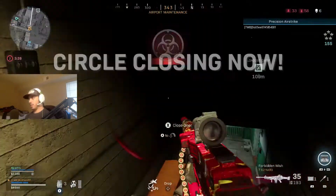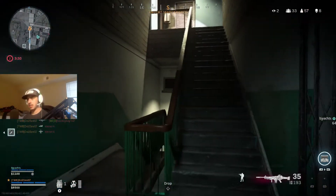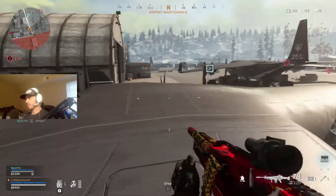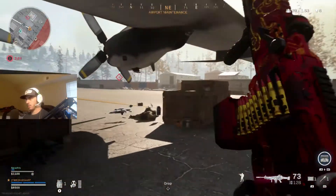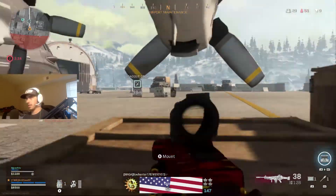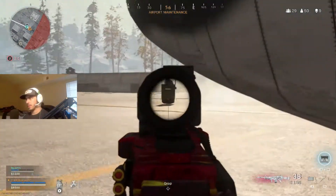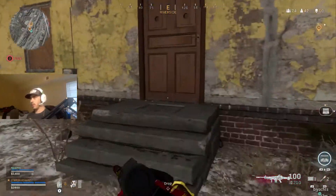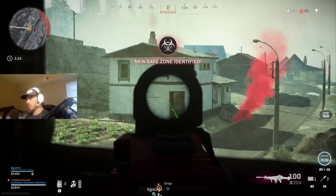Stop shooting at me, other team! I got those motherfuckers camping in that building. They're shooting at me — they're in the middle of the field. I just got a riot shield. Shoot him! He's got a riot shield. I killed his teammate. All you got to do is shoot him in the back — he can't block both of us. He's dead. Somebody just got bought back over here by the buy station.